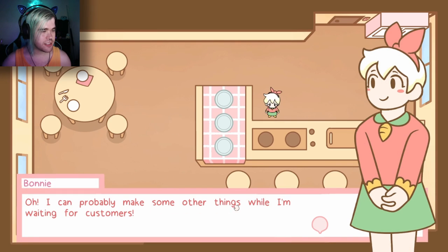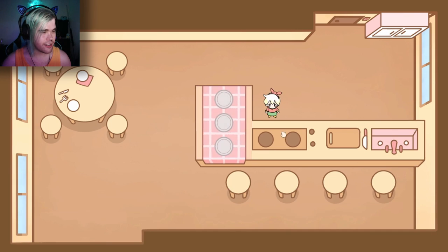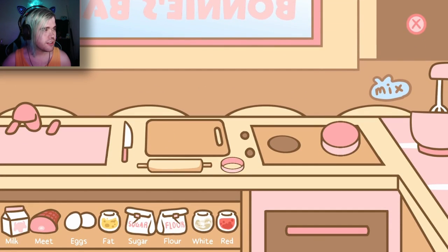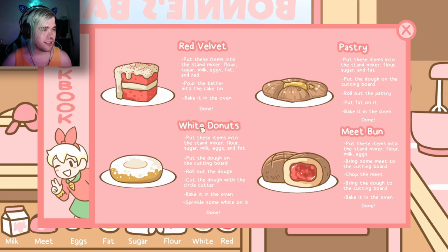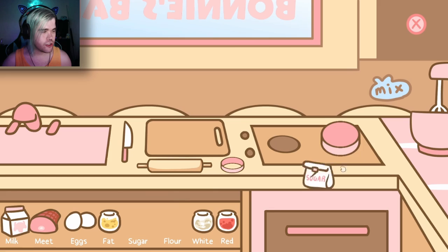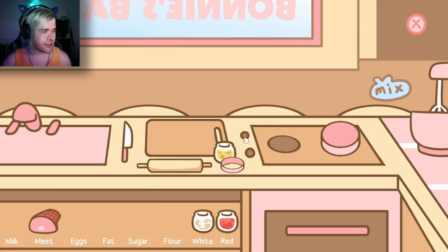Oh, I can probably make some other things while I'm waiting for customers. I can just drop what I make on one of these plates and save it for later. I guess I'll just make something random for now — off to the prep station. Let's see, what can we make? White donuts: flour, sugar, milk, eggs, and fat.